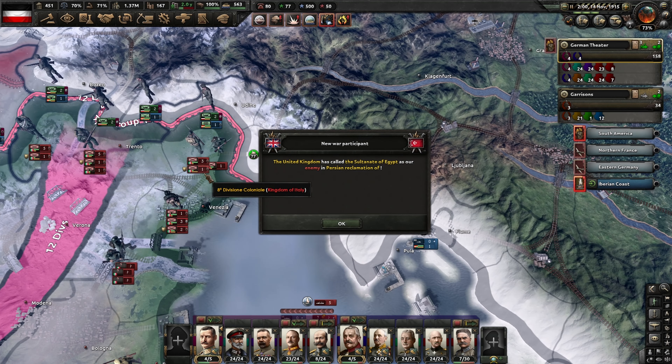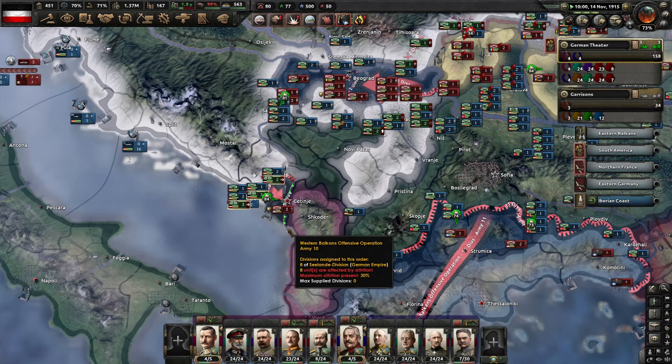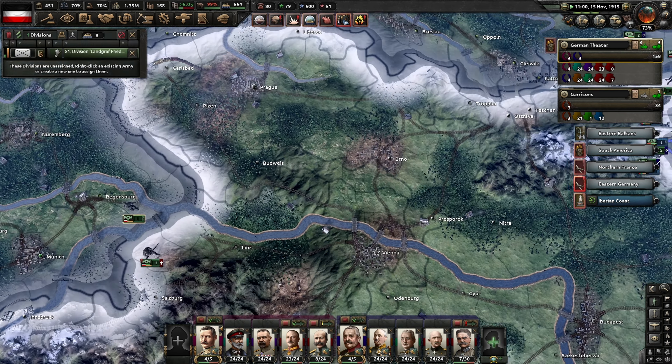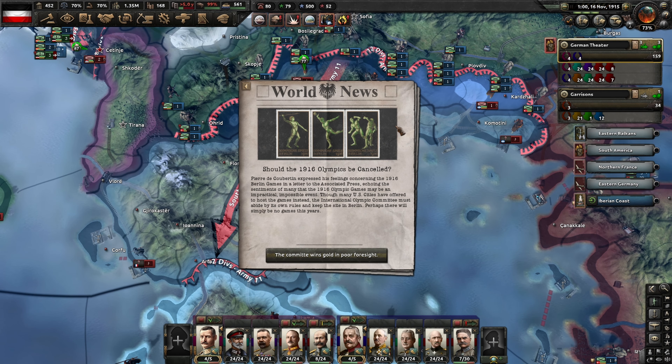These are holding on fine here. The Italians are at very, very low strength. It looks like we are taking this on here and that's the last division deployed. Let's get them down on the border. Should the 1916 Olympics be cancelled? Pierre de Coubertin expressed his feelings concerning the 1916 Berlin Games in a letter to the Associated Press, echoing the sentiments of many that the games may be impractical and impossible. The International Olympic Committee must abide by its own rules and keep the site in Berlin. Perhaps there will simply be no games this year. The Committee wins gold in poor foresight.